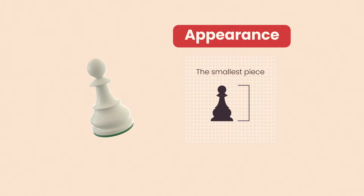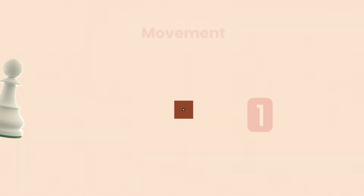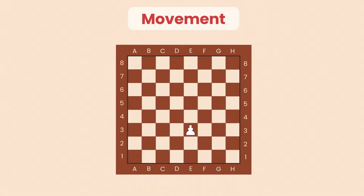The pawn is the smallest piece. It has one point. A pawn moves forward one square, unless it is that pawn's first move. If it is the pawn's first move, then one can decide if it moves one or two squares. If a pawn has already moved, it can never move two squares again. And it's the only piece which can never move backwards.